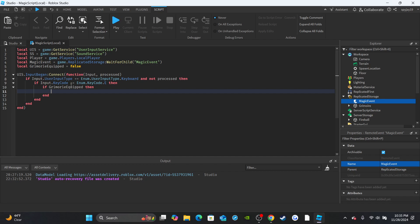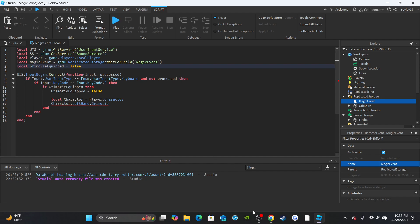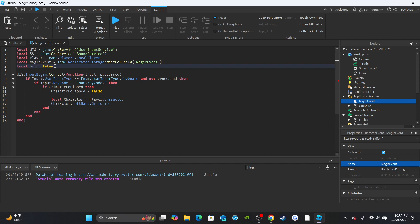Here's how we equip the grimoire. If `grimoireEquipped` is true - meaning the grimoire is already equipped - we'll set `grimoireEquipped` to false to unequip it. Create a variable for the player's character: `character = player.Character`. Then say `character.LeftHand.Grimoire:Destroy()` to remove the grimoire from the character's left hand.